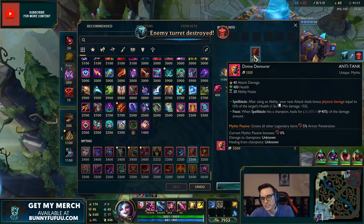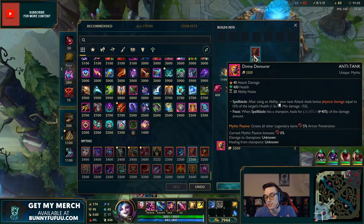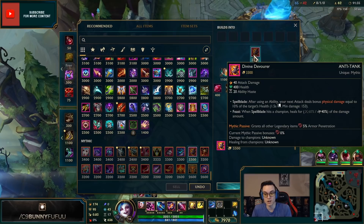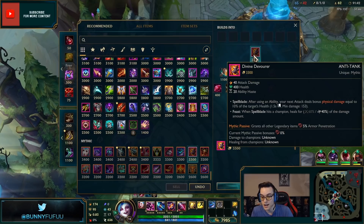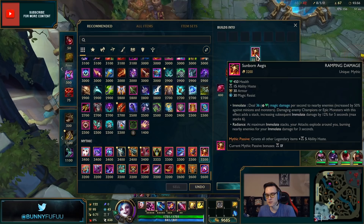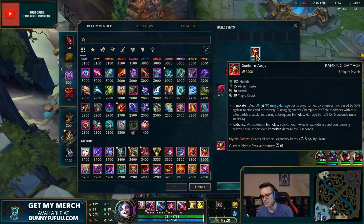Divine Sunderer: after using an ability, your next attack deals bonus physical damage equal to 10% of the target's maximum health. This is an anti-tank item and a half — imagine this on Ezreal with Q-auto-Q-auto, or Fiora with the same combo. Tanks are going to cry. The mythic passive grants all legendary items 5 armor penetration.